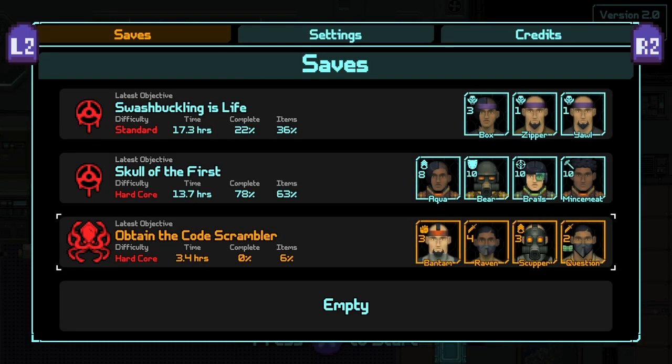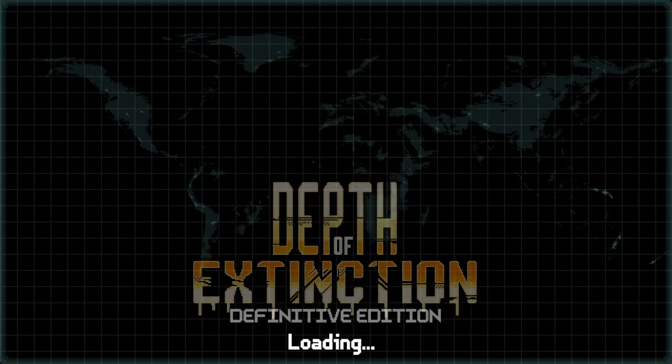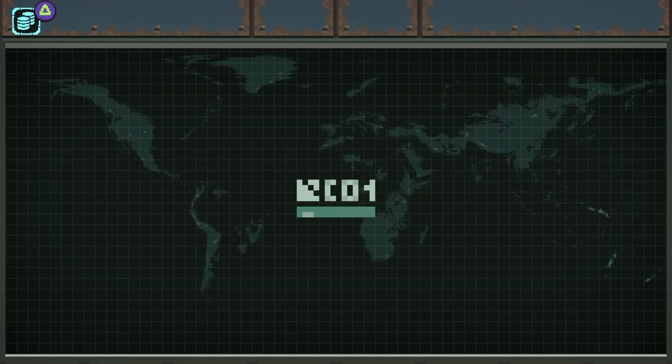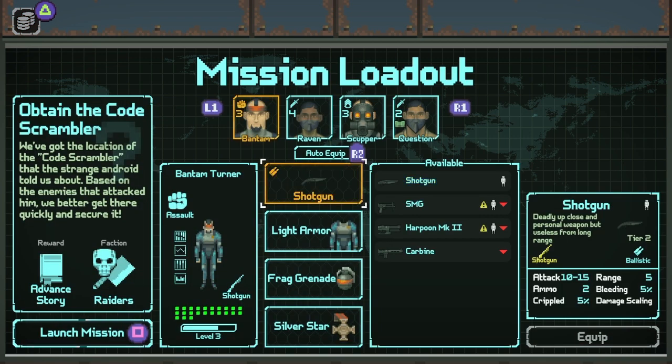Let us pick up where we left off with our quest to obtain the Code Scrambler. If you recall last time, I think we hired a mercenary and we rescued some other civilian, recruited them, and got some more gear like that gas mask. I pontificated about gas masks.